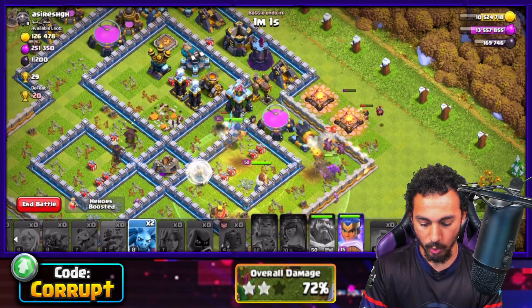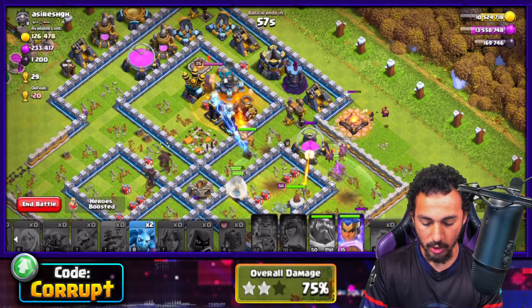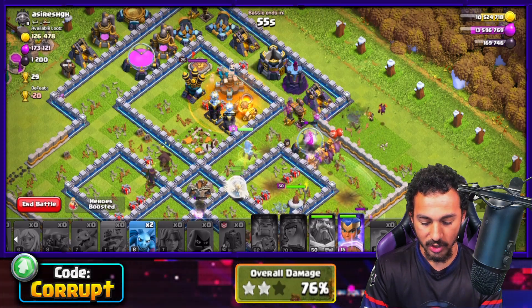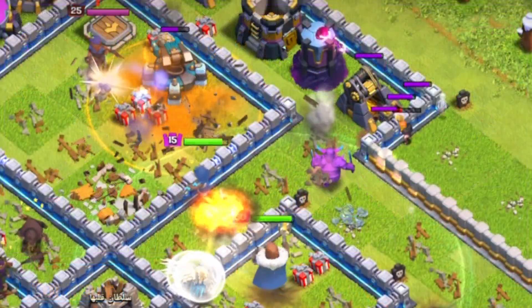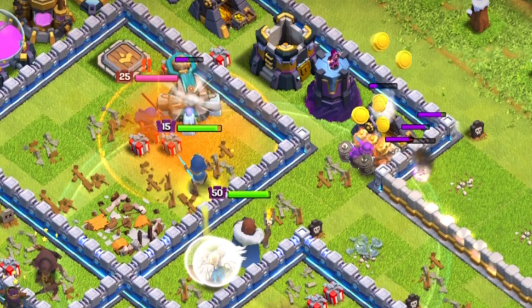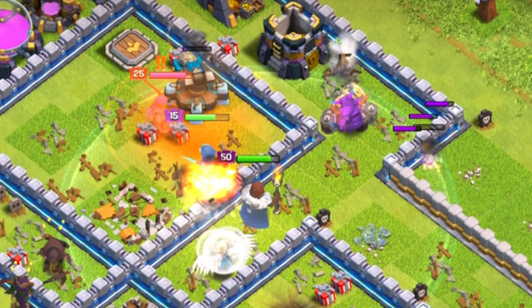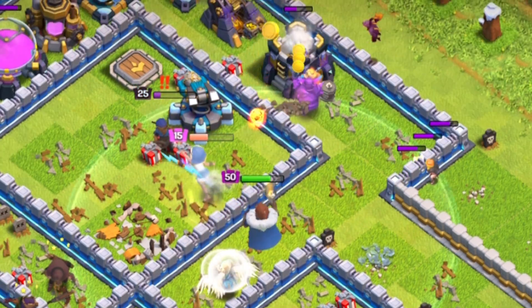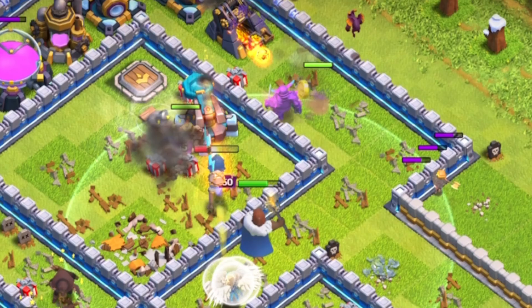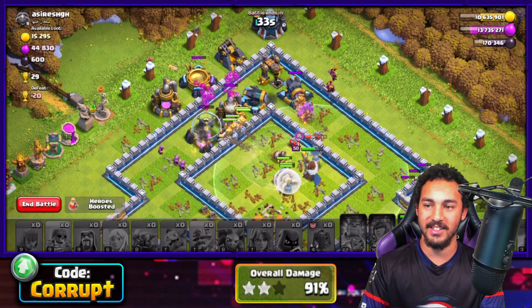We still have the RC as well. Using a Poison for the Royal Champion so she doesn't get slowed down. The Healers switched onto the level 15 Royal Champion. Using the Royal Champion's ability — is this going to be enough? She doesn't lock onto the Scatter, but it looks like it will go down. Thanks to the Healers, the Royal Champion stays up, and that is a three-star.